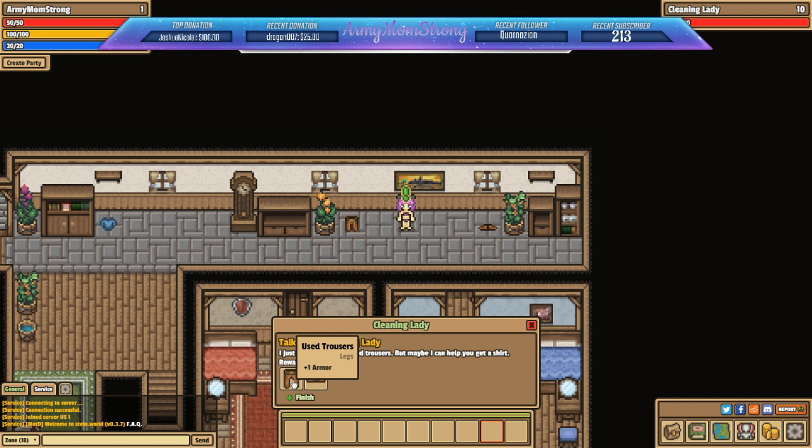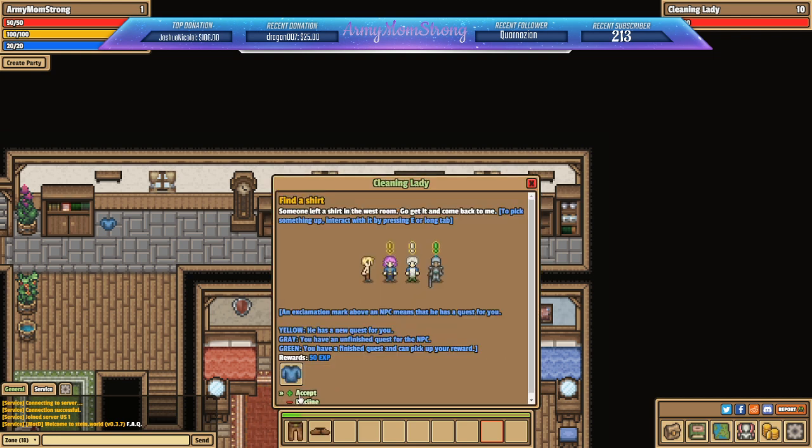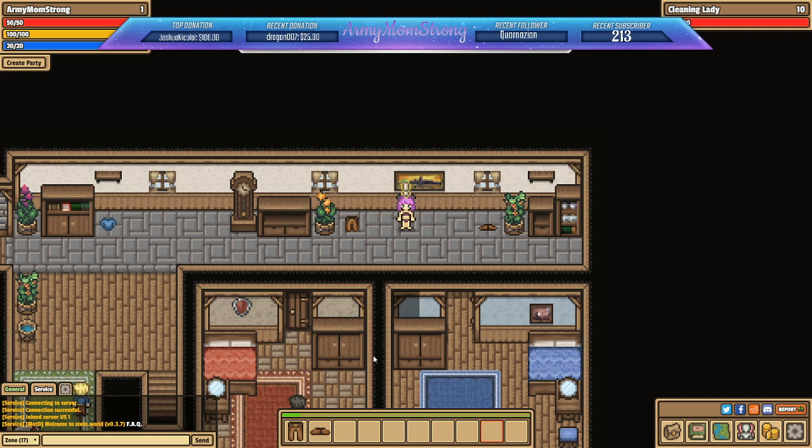Okay, so someone left a shirt in the west room — go get it and come back. To pick something up, interact with it by pressing E or long-tap. An exclamation mark above an NPC means they have a quest for you: yellow means a new quest, gray means an unfinished quest, and green means you've finished and can pick up your reward. Let's go get a shirt!